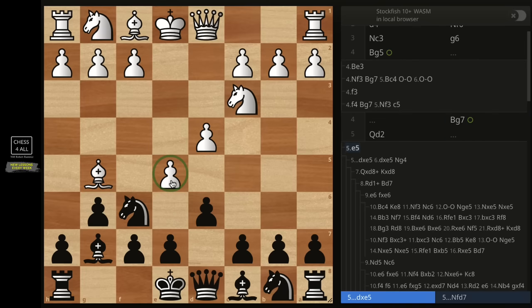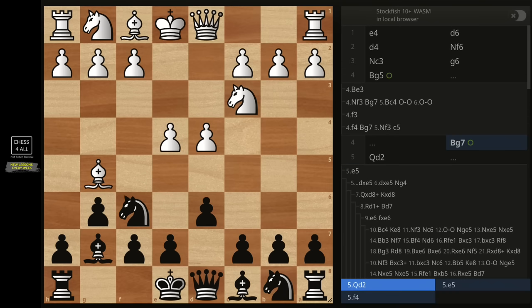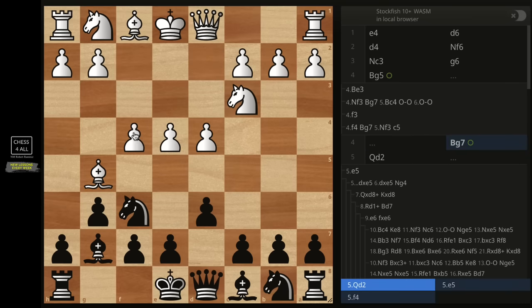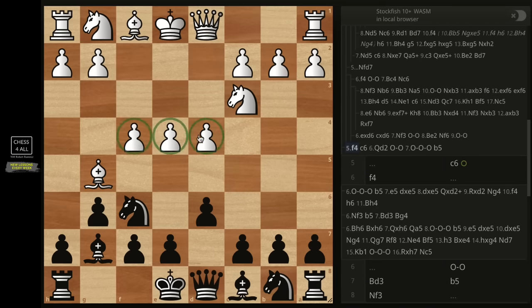This position after e5 is already equal for white and black — there's not much there unless you don't know what to do. You also have to know what to do if they play Qd2, and what to do if they play pawn to f4. It looks intimidating, but it's not a big deal — it's not even as effective as the Austrian attack without the bishop on g5.